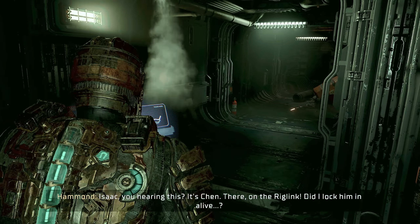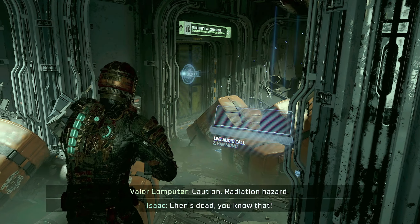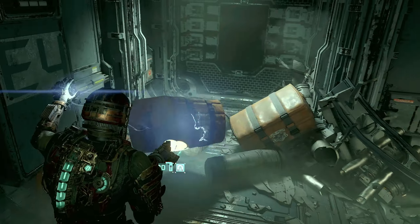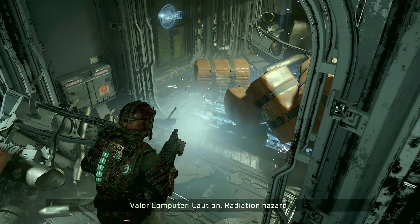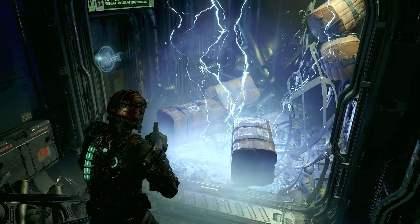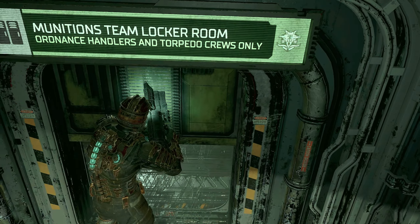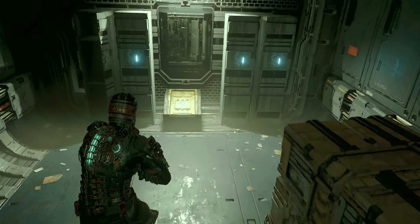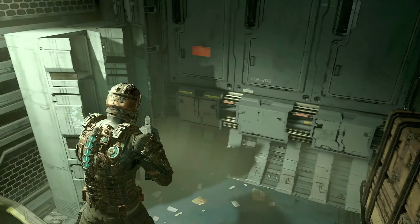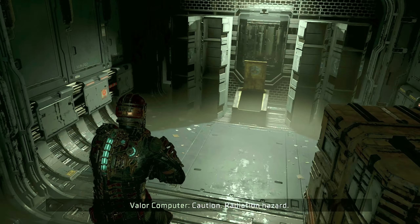Isaac, you hearing this? It's Chen - there, on the ring link. Did I lock him in alive? Chen's dead. You know that. I know my own corporal. Chen, come in. What's over here - apart from an electrical circuit? A little secret here - cool. Ammo and a lot of credits. Nice. A little secret there.